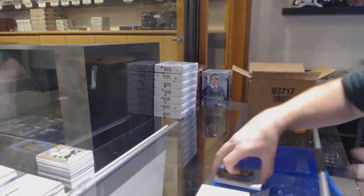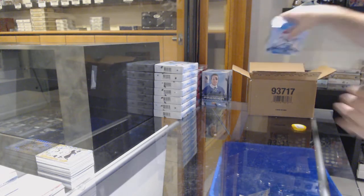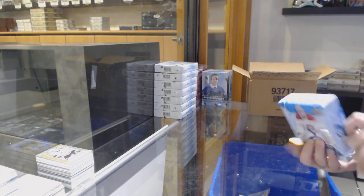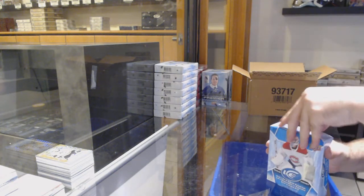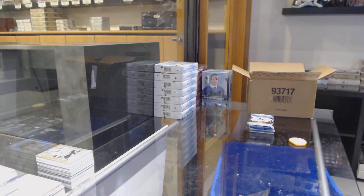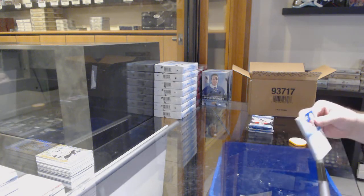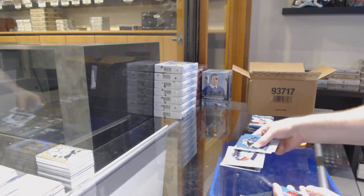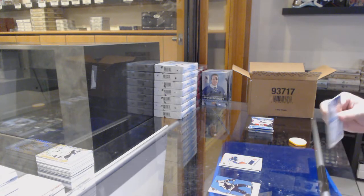This case has been solid — like really solid. We've got a Carey Price orange for the Habs, and an ice premieres jersey of Elvis Mersnicken for the Blue Jackets.